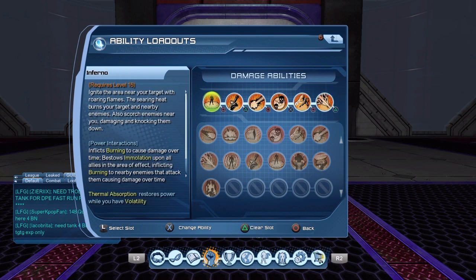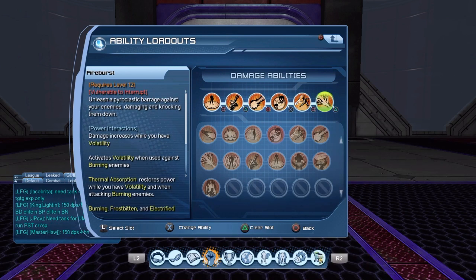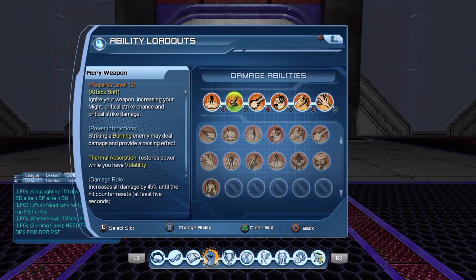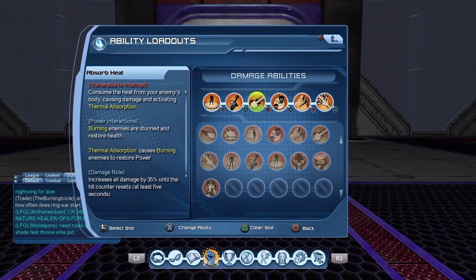In your loadout you'll have Inferno, Fiery Weapon, Absorb Heat, Volcanic Calamity, Flame Cascade, and Fire Burst. You'll clip Inferno with Fiery Weapon, jump cancel Absorb Heat, then Flame Cascade, and constantly keep hitting Fire Burst until Inferno and Fiery Weapon reload. Inferno will be your DoT, constantly dealing damage over time, and Fiery Weapon boosts your Might and critical hits. Absorb Heat gives you a blue flame, providing power over time and helping you hit harder.